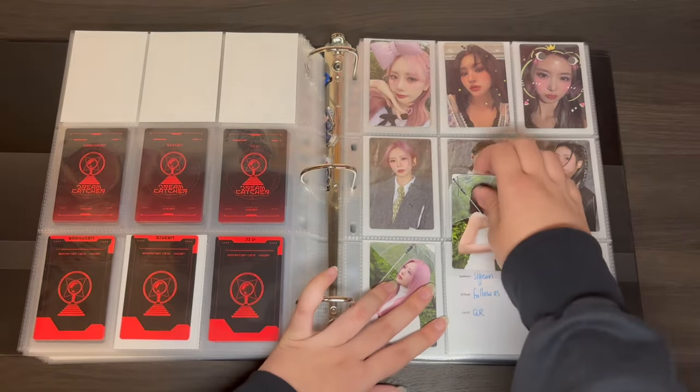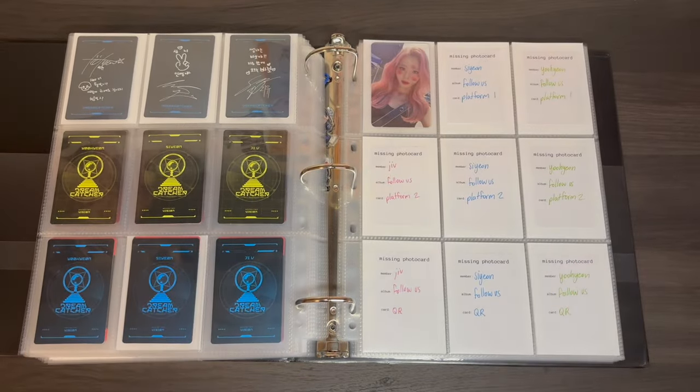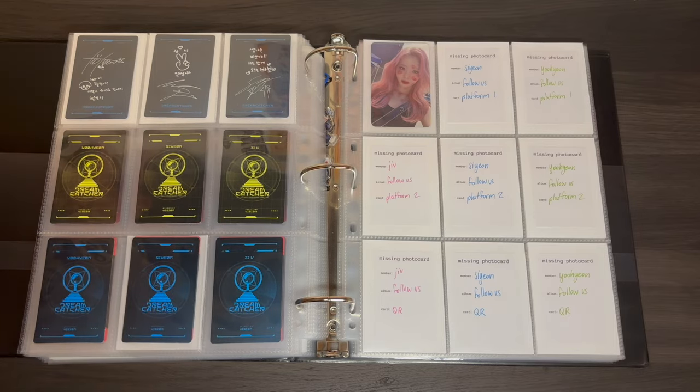Okay, so we have a complete page here. And then I really love the back design on these — I didn't intend to color code when I set this up, but I'm glad I did because it looks really nice. And now onto the platform sets.